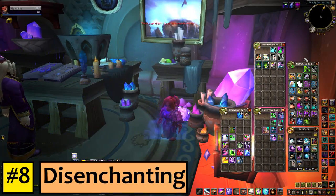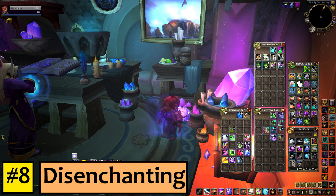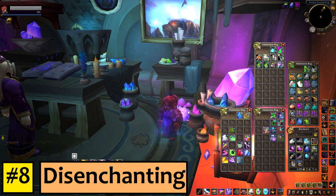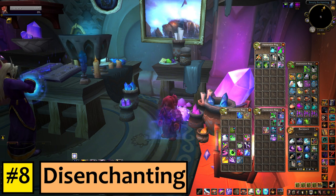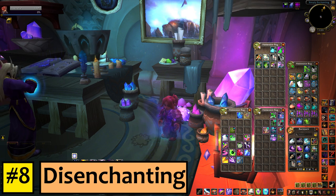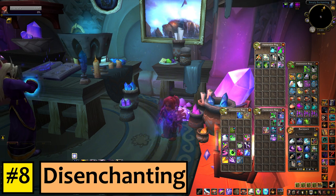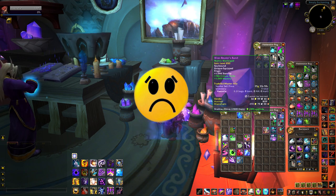Number 8: Disenchanting. You get gear upgrades once in a blue moon, but non-upgrades pretty much fall out of the sky. You get gear from your world quests and emissary caches, battlegrounds, skirmishes and arena, random heroics, your Mythic Plus runs, bonus rolls, and the list goes on. What do we do with all that gear? For most of us, we vendor it. But what if there was a better way?